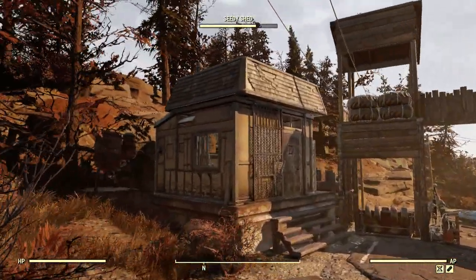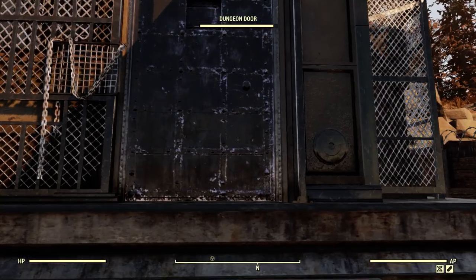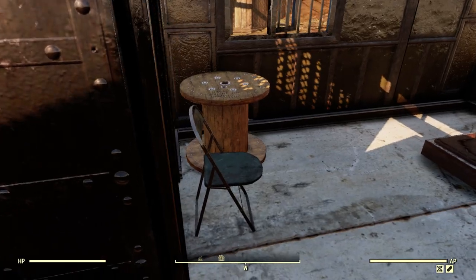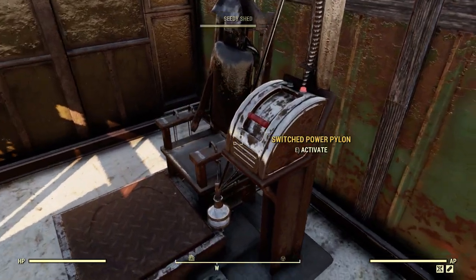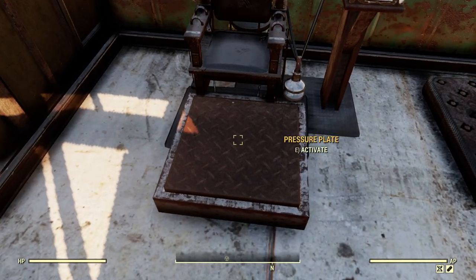And then next door here we've got the guest house, which is for guests who are not actually free to leave. As you can see they can do some interrogations in here. We've got the electric chair — you've got to arm it and you can set it off.